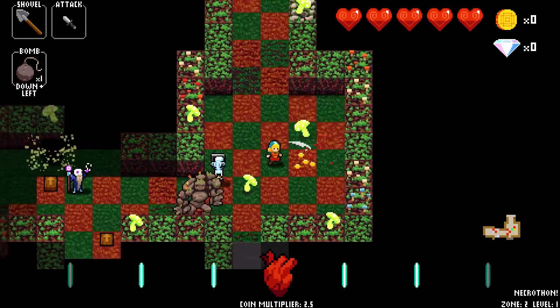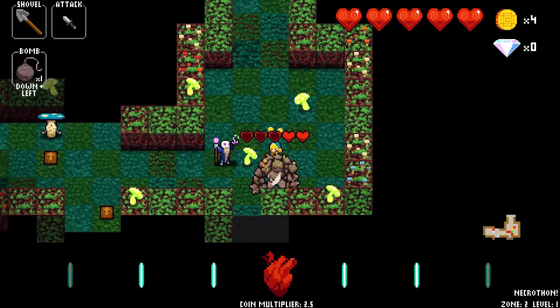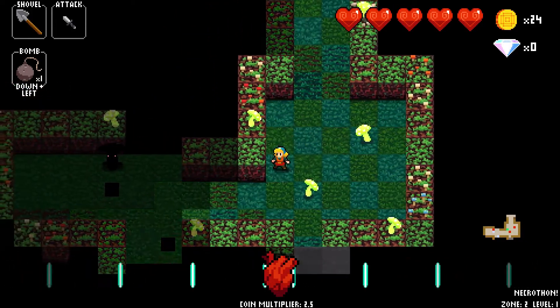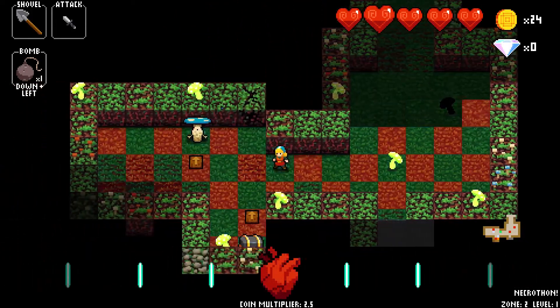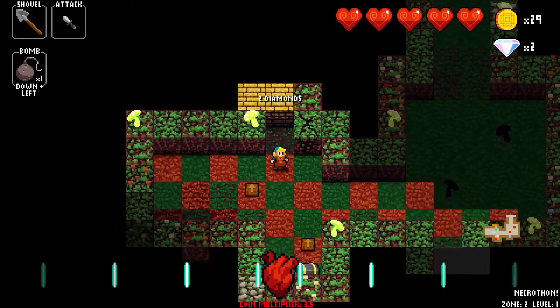I ran into a scroll of some color or another and it teleported me to the next level. Wall mimics go down in one hit even with the weakest dagger. Shop there.